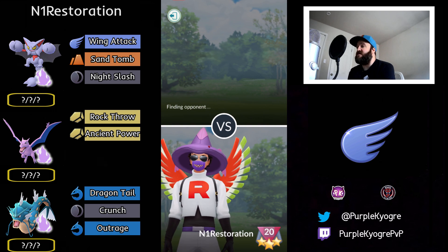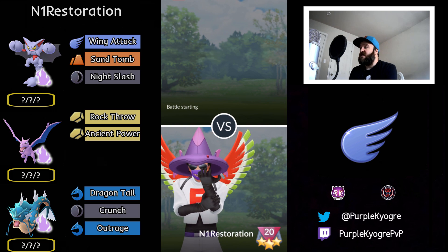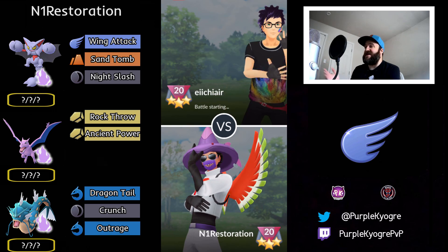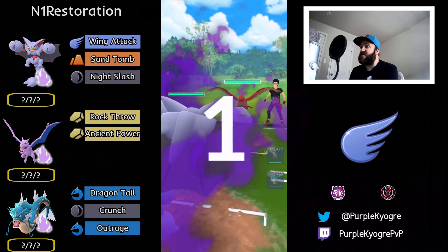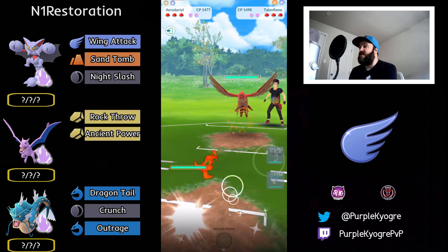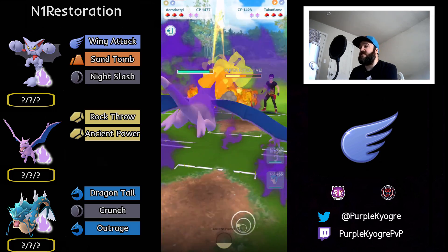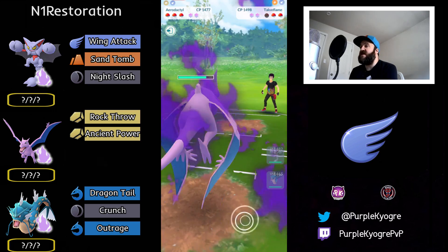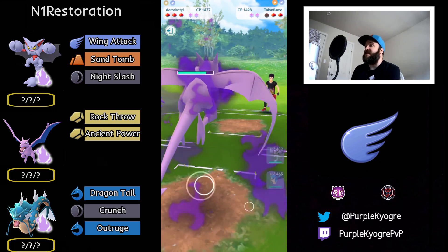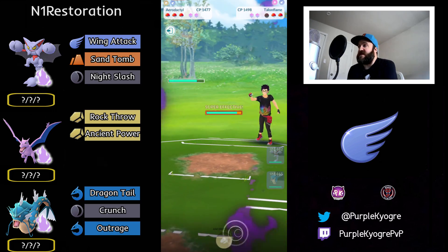Let's go ahead and dive right into the next battle. Sorry, I forgot to cut out these intros — that happens occasionally, I apologize. Another Talonflame lead. I personally have not battled Talonflame myself. We do see a switch into Aerodactyl, and they are staying in with Talonflame as well, so Talonflame is going down. Aerodactyl cannot be stopped — it literally cannot be stopped.